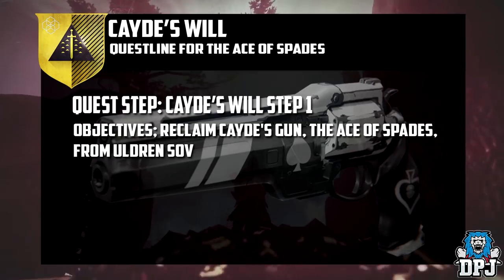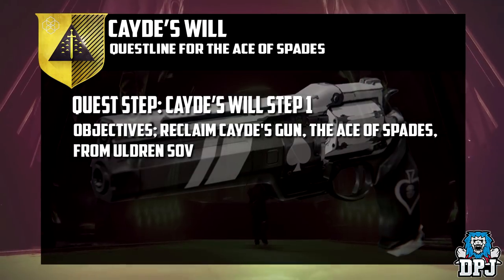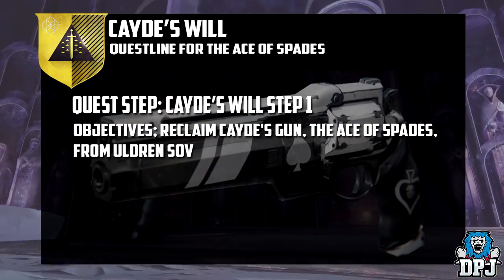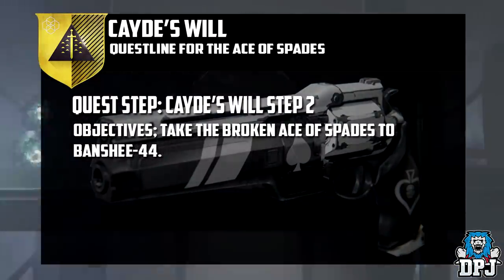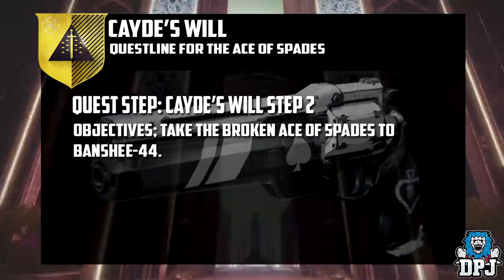Step 1 is reclaiming the Ace of Spades from Uldren — basically taking down Uldren and grabbing this weapon. Step 2 is to take this broken weapon, the broken Ace of Spades, to Banshee-44 in the tower.